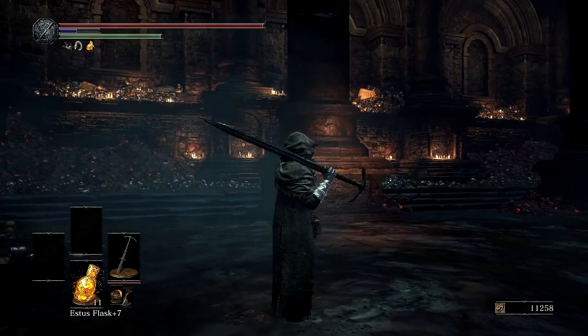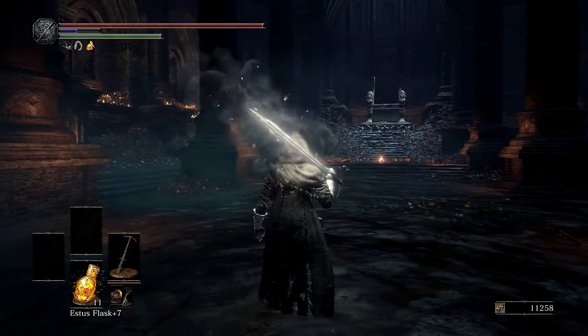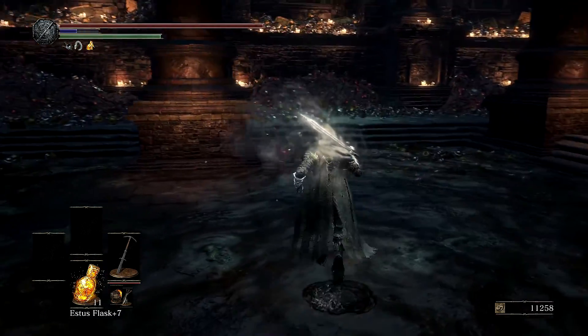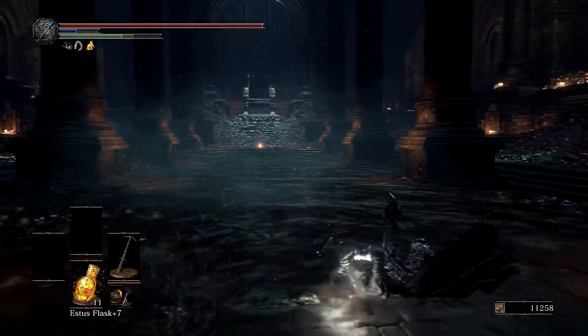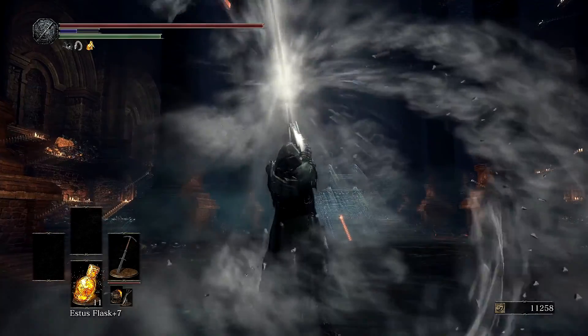Now, the weapon art itself takes four seconds to charge, and there's a common misconception: you do not have to fire off the energy stored inside the blade right away. You can run, you can dodge, you can roll around, you can do what you have to do, get your distance, go back into the weapon stance, and fire.